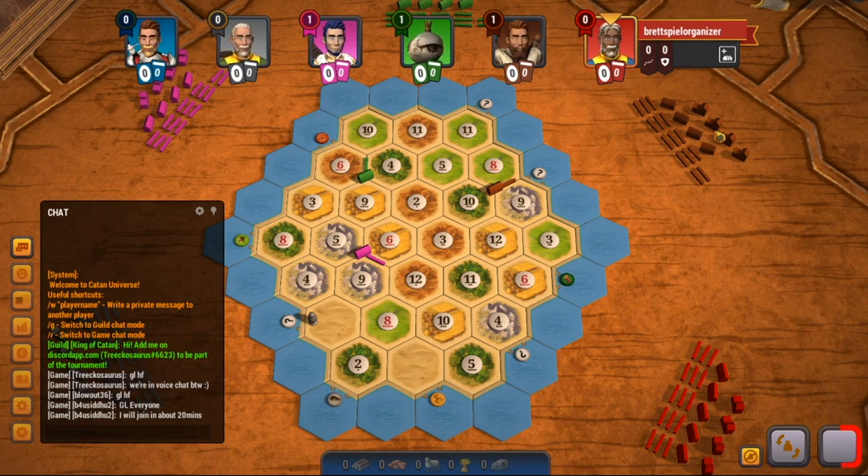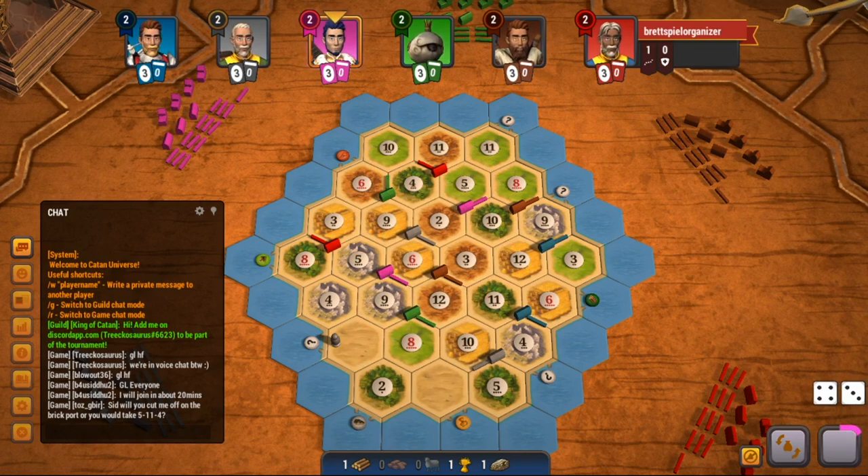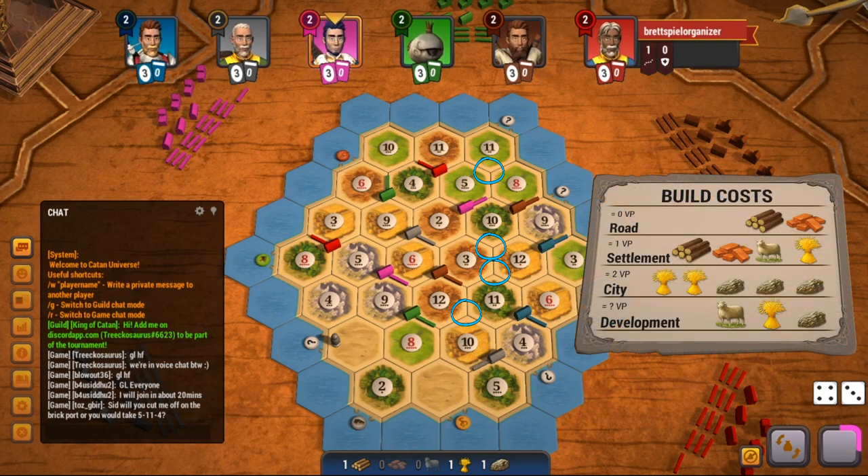This works perfectly with tip number 1, the production strategy, because if you get strong 3rd and 4th settlement spots, they often have very high production value. As you can see on this board, there are a lot of great spots left unchecked. I would actually go as far as to say that wood and brick are on the same level as ore and wheat in this game mode. And that also means that sheep is worthless.